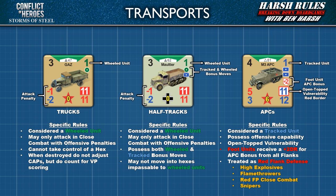Finally, there are armored personnel carriers or APCs. Despite the front wheels, APCs are considered full tracked units. One major difference from their counterparts is that APCs often have offensive capabilities — for example, a mounted MG42 or a mounted mortar. Another advantage of APCs over traditional trucks or half-tracks is they are fully armored, providing considerable defense: foot units receive a plus 2 defense rating bonus as indicated by the shield icon. However, one disadvantage is that APCs have an open top and are vulnerable, indicated by the red bordered flank defense rating — making them vulnerable to high explosives, flamethrowers, red firepower close combat attacks, and snipers.